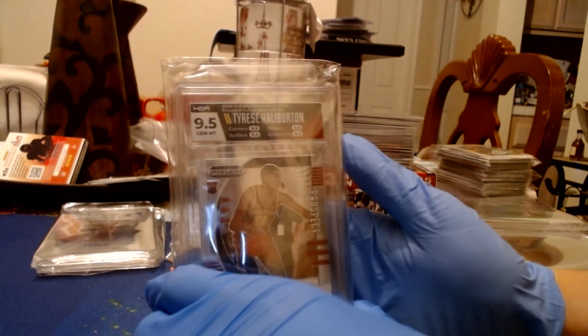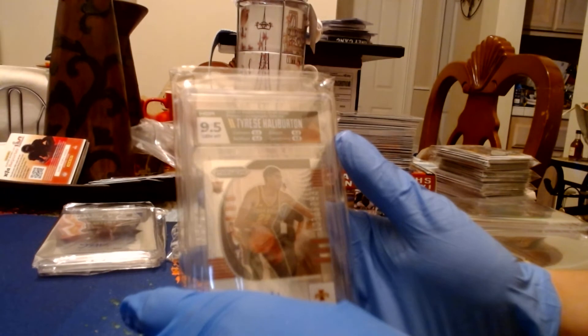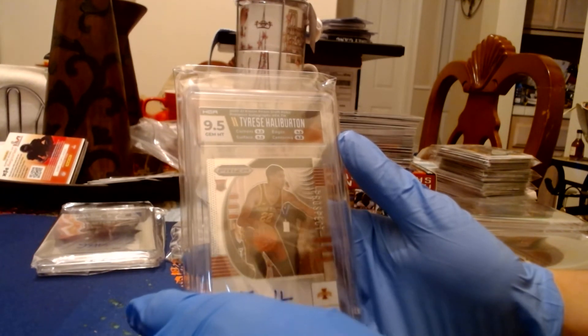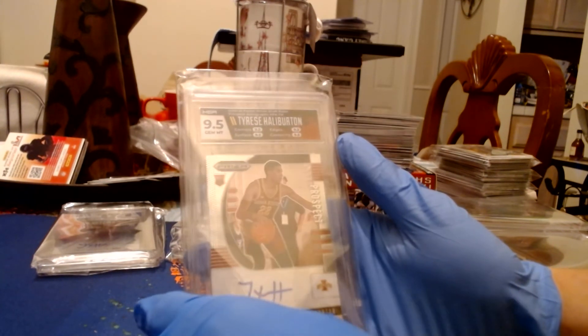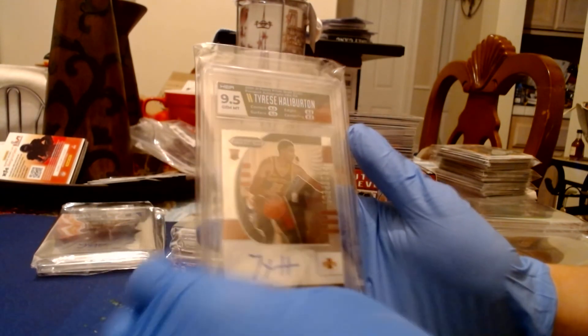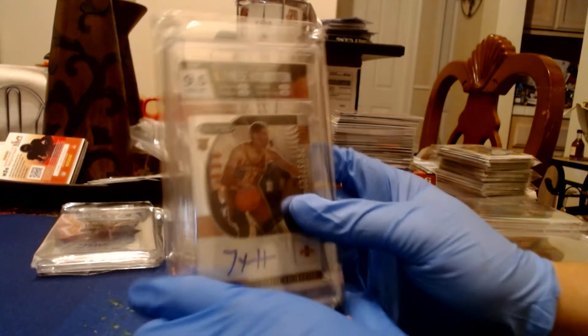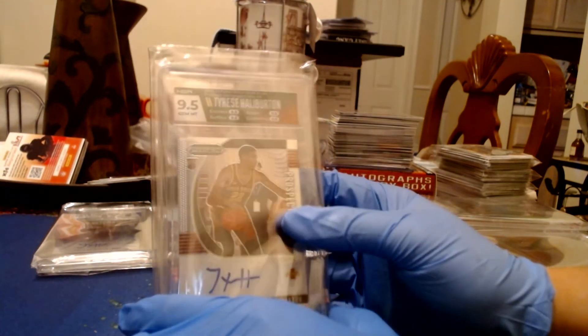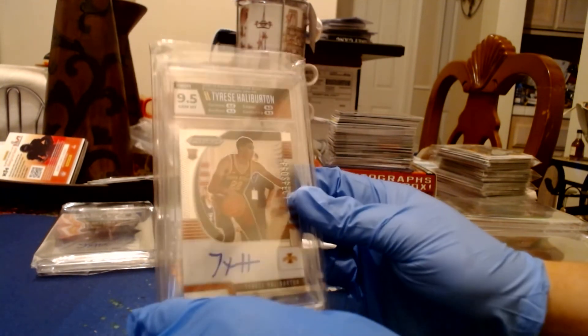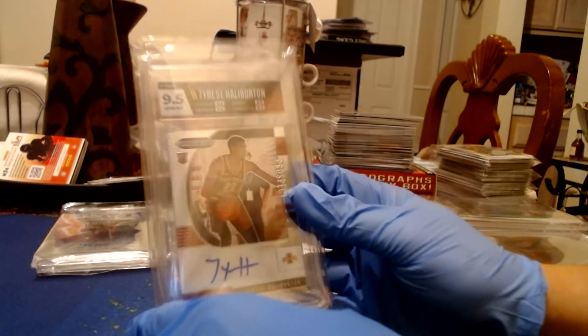Let's stay with basketball — Halliburton right here. We have the Prism Draft Picks autograph, the base auto, and everything is 9.5. Solid 9.5, auto is a 10. I collect Halliburton's — Halliburton's, Zion's, and Fox. I like my PCs.